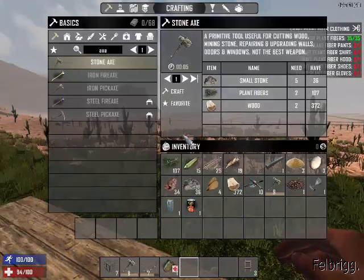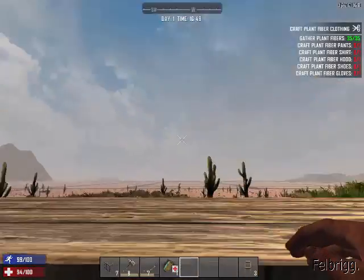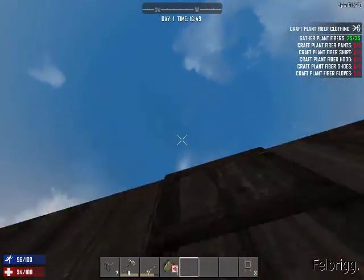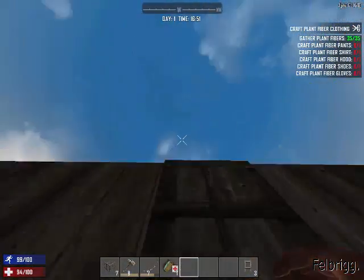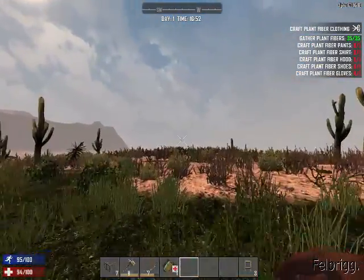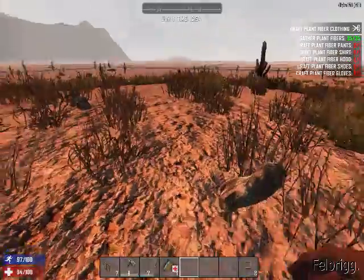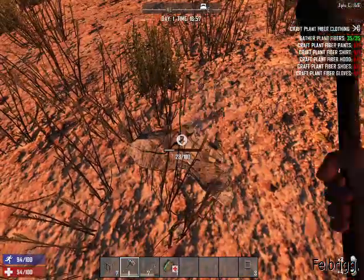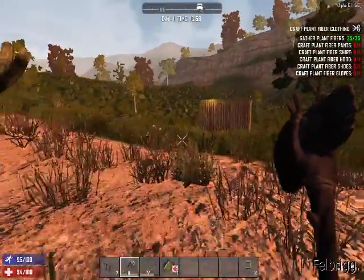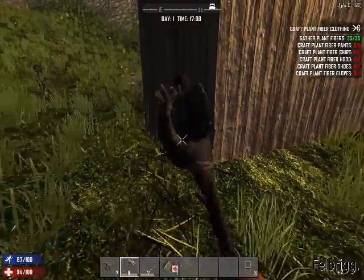There's a zombie there, but now I need to get a lot of wood. I've got 25 arrows. I didn't mean to do that — just get up there. I'm out of there now. Where'd that zombie go? Maybe I don't want to know, actually. Is it smashing my base even though I'm not there? It is. How dare you?